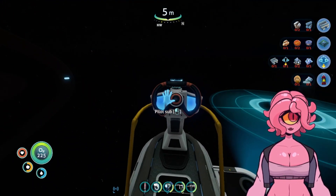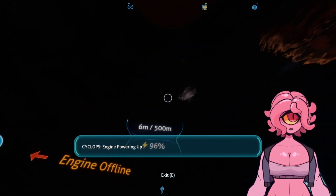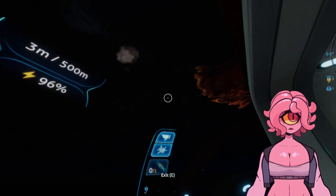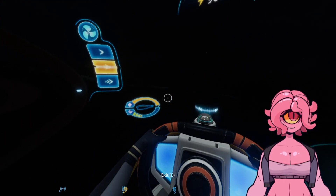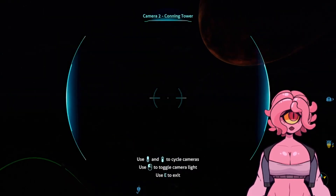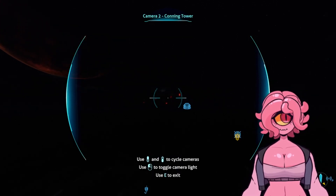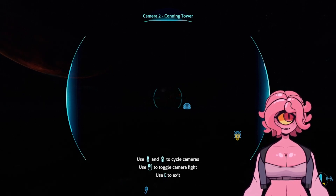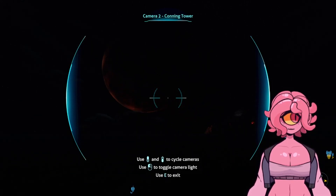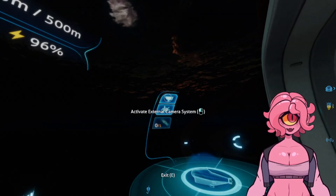The Aurora — or, wait, it wasn't the Aurora? I can't remember. But essentially, there's a black box there with the code for something to get us off the planet. We have to meet them halfway. So that will be an interesting challenge.